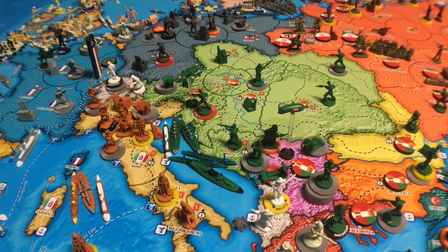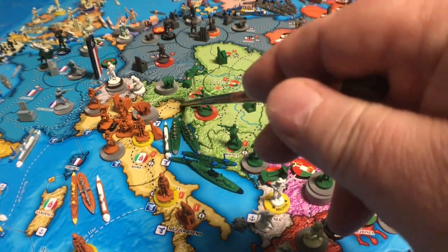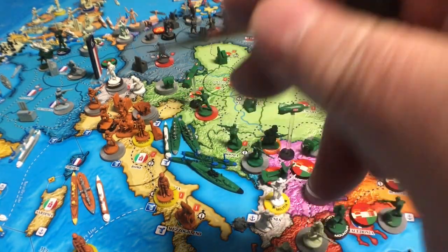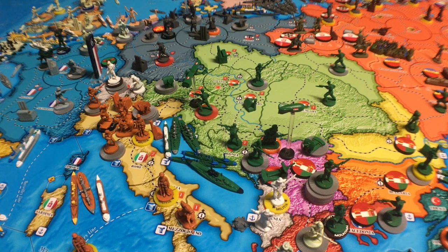When I got the physical map and was able to play the game on it, I could see problems. For instance, there's no mountain border here between Italy and Austria. The reason for that is because we expanded Europe — when it was expanded, the mountains just went north with the rest of the border. So we had to put that border back on there. There was also a spelling mistake on there.